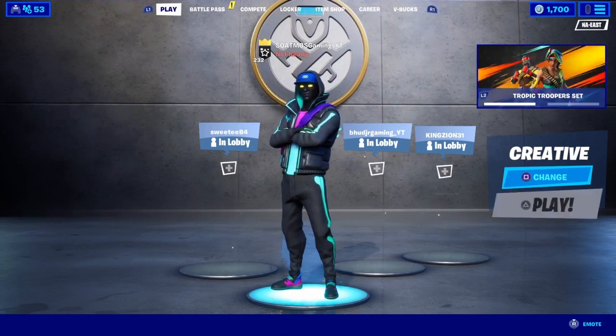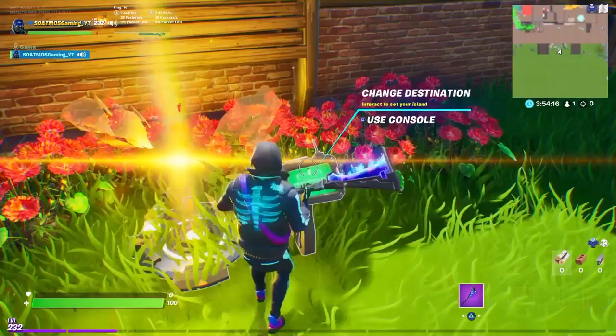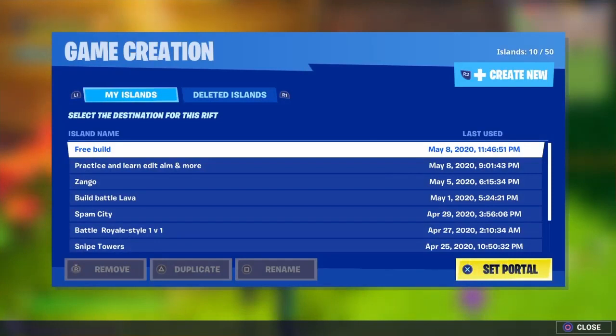Hey, what's up everybody, this is Steve of Soap Moss Gaming and today we're going to get right into creative. First you're going to hit square if you're playing on PS4 — if you're not, just follow the prompts.